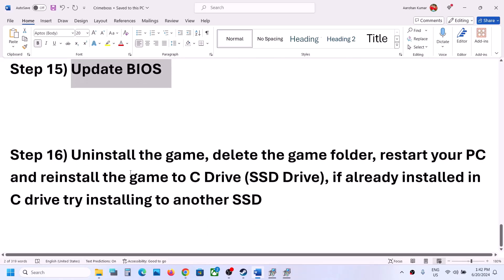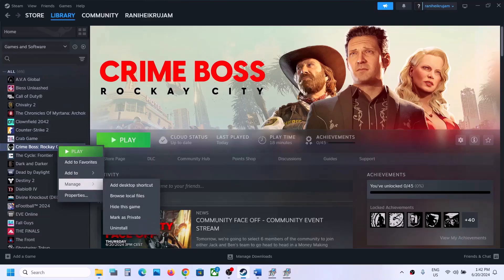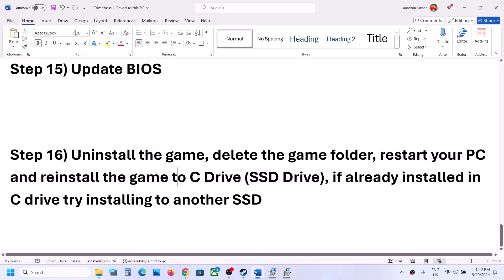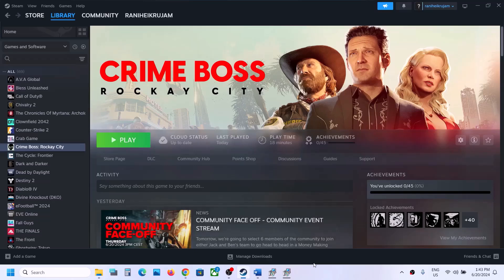The last step is to uninstall and reinstall the game. Right-click the game in Steam, select Manage, then Uninstall. After uninstalling, go to the game installation folder and delete the remaining game folder. Restart your computer, then reinstall the game to the C Drive. If already on C Drive, try installing to another SSD and check. One of the steps in this video should help get the game running.